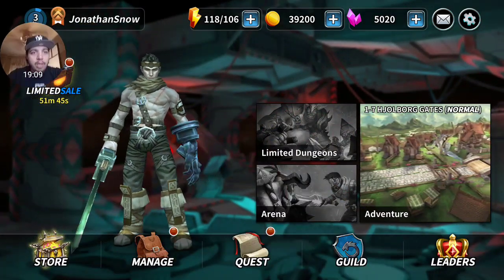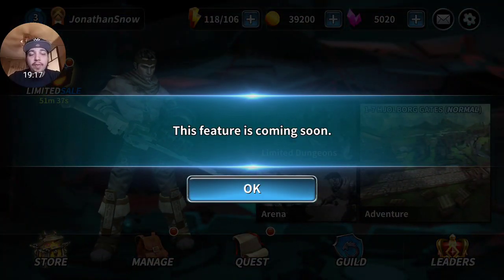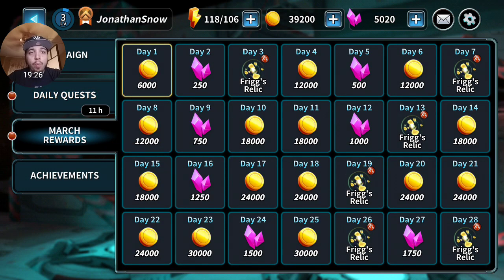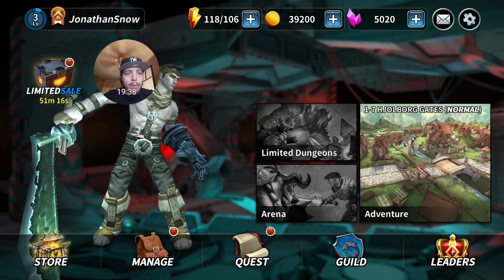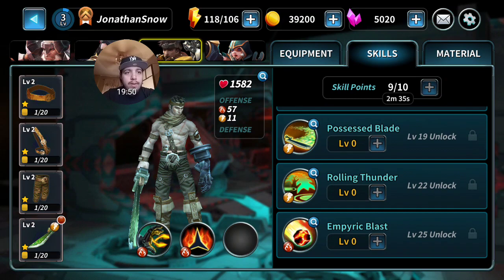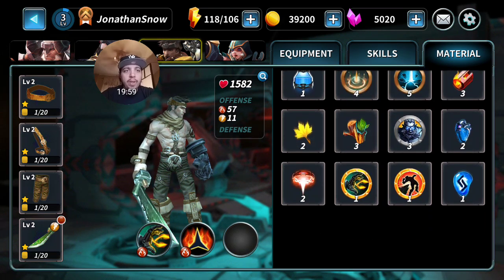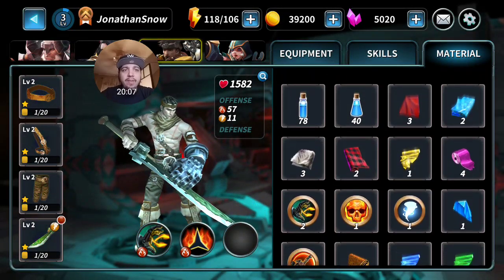Limited dungeons unlock at level eight. There's also an arena which is PvP - unlocks at level eight. Guilds - this feature is coming soon, so I'll definitely be having a guild eventually. Daily quests are nice. There are March rewards with crystals throughout the month. Manage is for our characters and equipment. Skills go up to level 25. There's also crafting material.